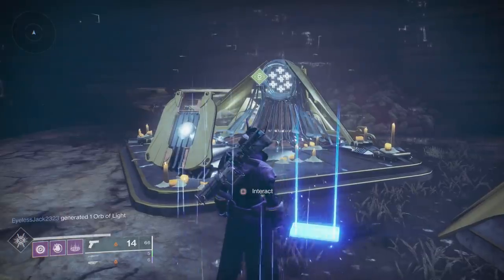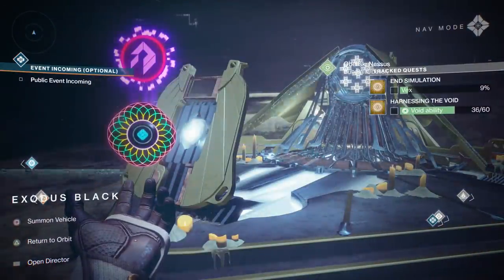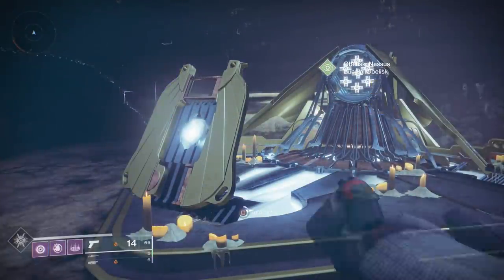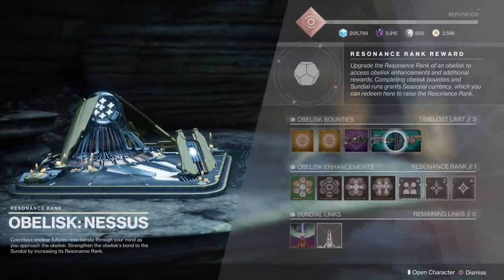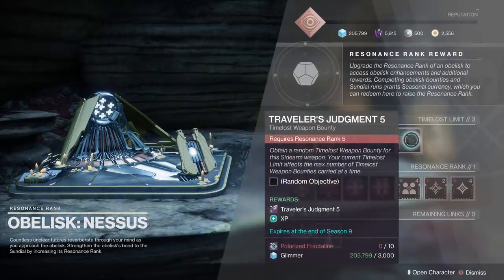Moving on to the Nessus obelisk — you can find this over in Exodus Black near Failsafe. This obelisk has some really cool upgrades. It has some of those old weapons from Curse of Osiris: Jack Queen King 3 and Traveler's Judgment 5. I'm curious what you guys think — if you liked these back in the day, what kind of rolls are you looking for on them now? Let me know in the comments below.